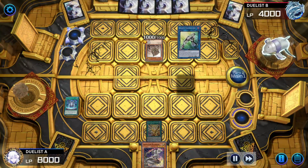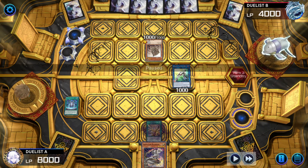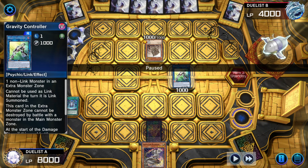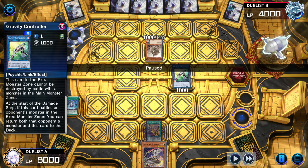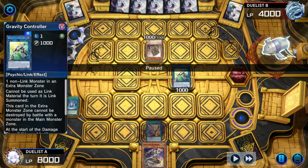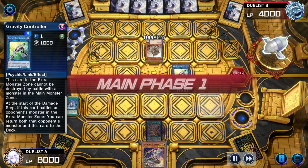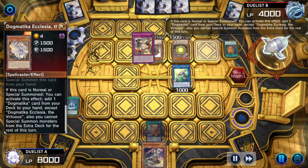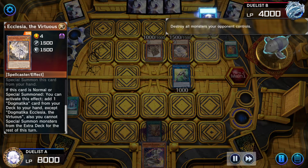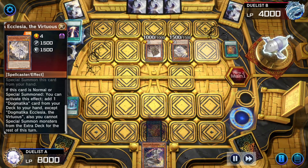Battle phase was skipped, passes turn. Can't be destroyed unless by a monster in the extra monster zone, and it starts the damage step — the card bows a monster in the extra monster zone that can return both cards to the deck. The character activates Necro Valley, summons Ecclesia. Ecclesia adds Dogmatika Punishment, activate Rikeki — goodbye Controller.